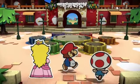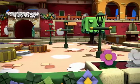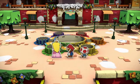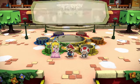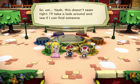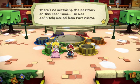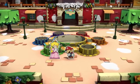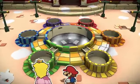Six colors - but where are the colors? Some of the colors are missing here. It's a little bit windy. This is a real ghost town. This can't be right - are you sure this is Prisma Fountain? According to my guidebook, the fountain is a glorious rainbow of happiness and joy. So yeah, this doesn't seem right. I'll take a look around and see if I can find someone. Don't tell us it's Bowser, is it?